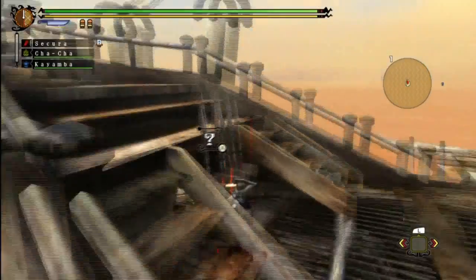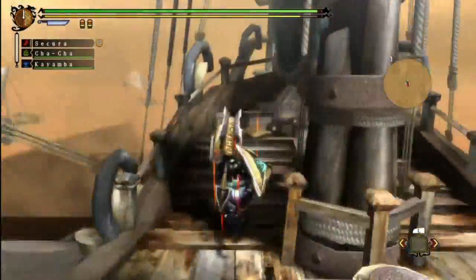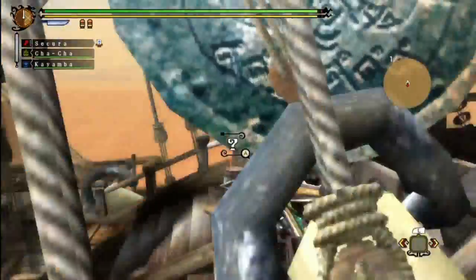First of all, what you might want to do is grab as much ballista ammo as possible. I'm already at maximum — okay, good to know. If that's the case, then grab a cannonball.